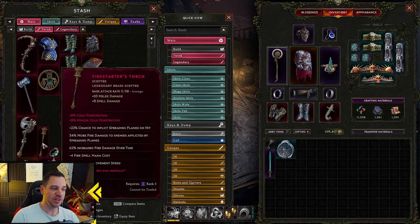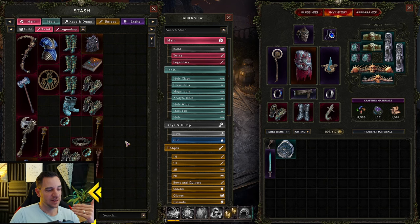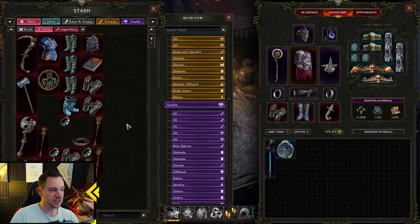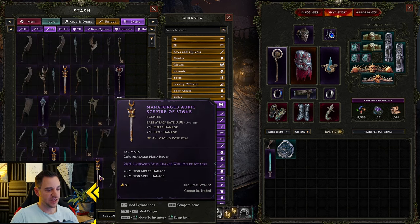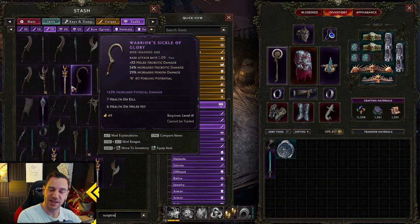This is why, if you find an item with LP on it — Legendary Potential — you want to pick it up even if you have it five times, because you might need five attempts to actually craft something good onto it. This is also why, since this is a scepter, you need a ton of exalted scepters, because you can only craft the same item type onto it.